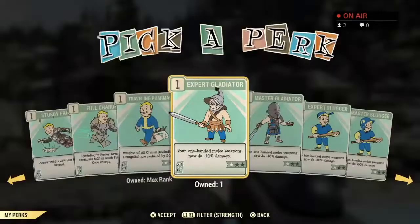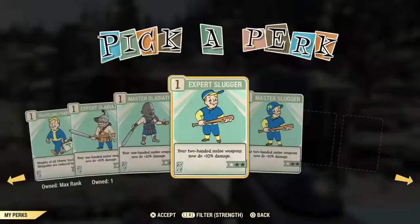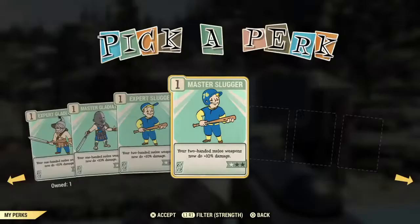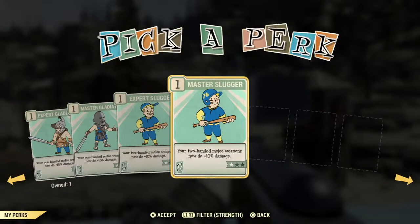Here are the other two Gladiator cards — just one-handed melee weapons with additional damage. Here are the other two Slugger cards — two-handed melee weapon bonus damage. And now we'll take a look at the Perception perk cards.